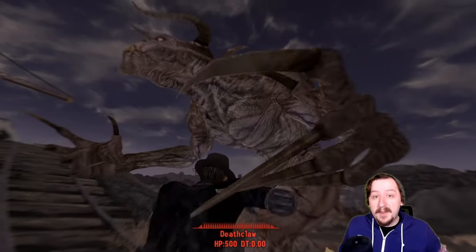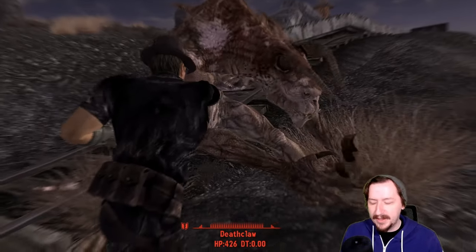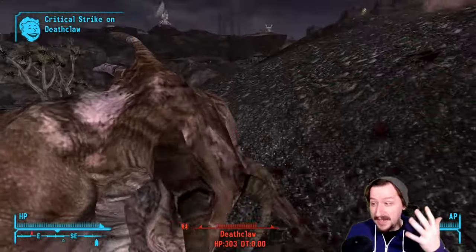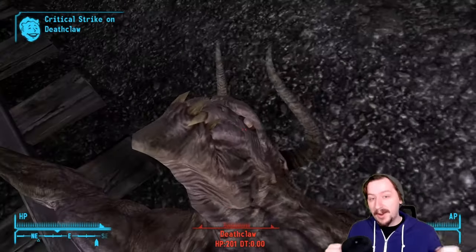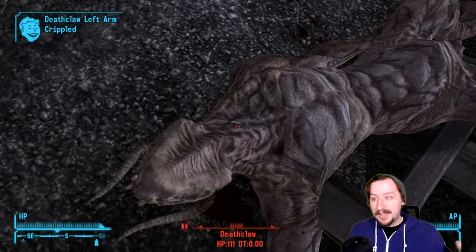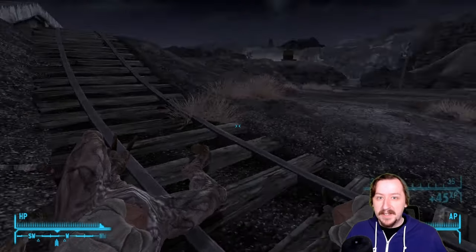Interestingly, boxing tape can be used for one additional thing: the Deathclaw Pro Hunter challenge, where you have to kill five adult deathclaws with low-level weapons including the .22 pistol, switchblade, recharger rifle, dynamite, and boxing tape. Boxing tape is probably the easiest to do this with because the fatigue damage can knock a deathclaw down, and then you beat them to death while they can't fight back. The Super Slam perk also increases your chance of knocking them down, making it a viable strategy.